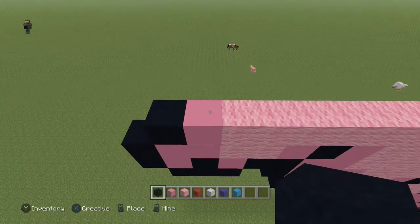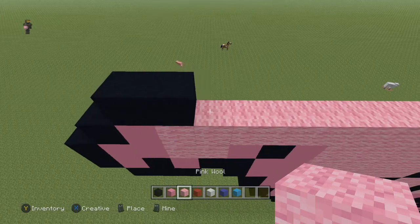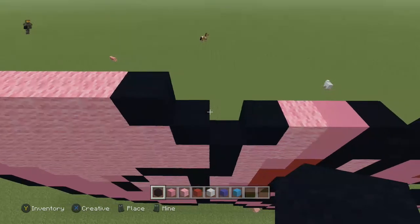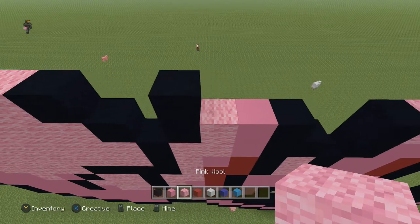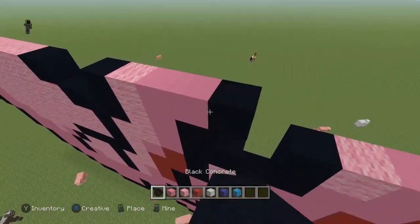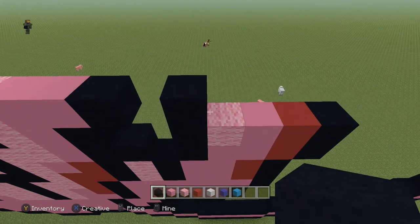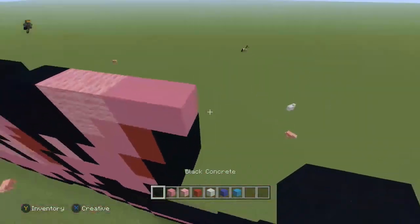Skip this block, then do: two black, ten pink wool, one black. Skip the next two, come to this black block, and do: one black, one pink wool, two pink concrete, one black. Skip the next block, come to this black block, and do: one black, two pink wool, two pink concrete, and a black.